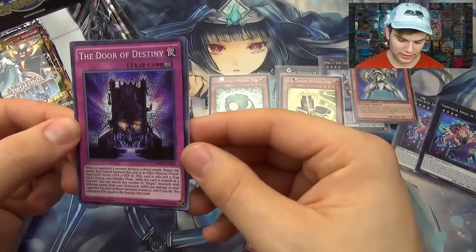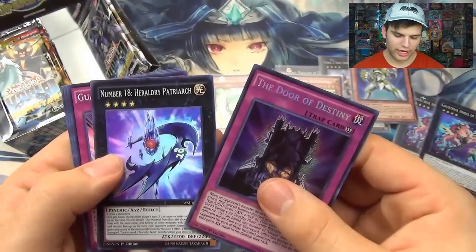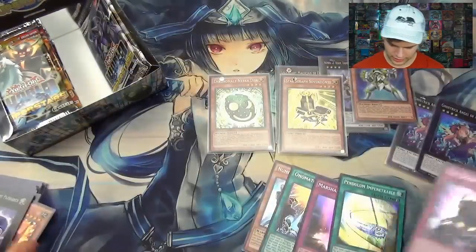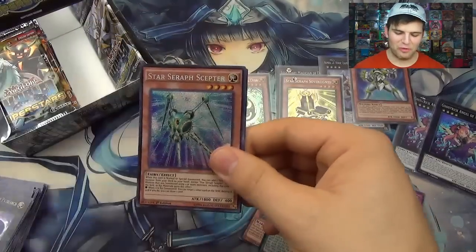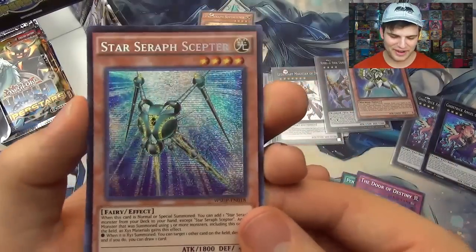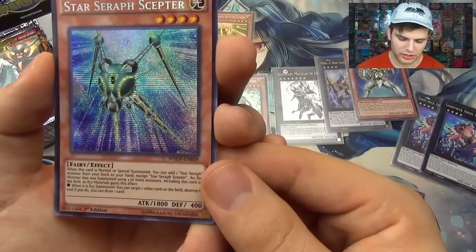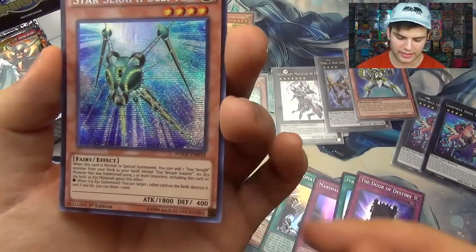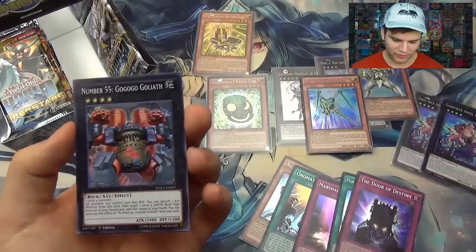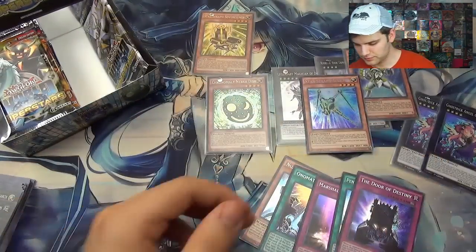Alright, we have the Door of Destiny — pretty cool card, look at that picture. Heraldry Patriarch, and oh baby — Star Seraph Scepter! Oh my gosh, the value! Is it really that easy to pull these cards? When you normal or special summon this card, add a Star Seraph monster from your deck to your hand except Star Seraph Scepter. An Xyz monster summoned using three or more monsters including this card gains this ability: when it Xyz summons, target one other card on the field — destroy it, and if you do, draw a card. Number 55 Gogogo Goliath.